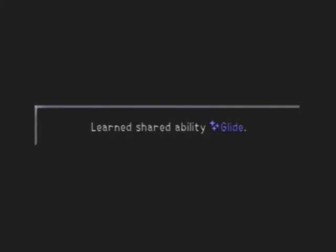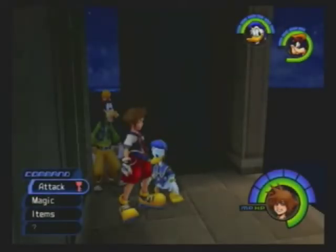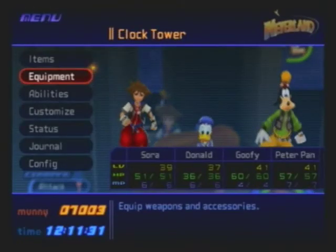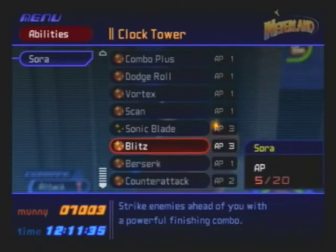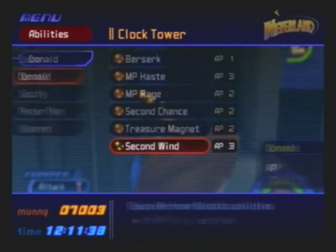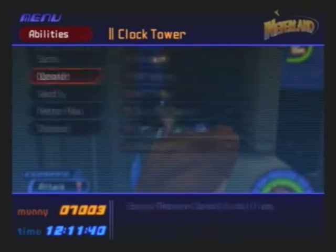We have a new Keyblade as well, and a new ability. I'm going to explain all these one after the other. First off, Tinkerbell — a very useful summon. She heals your entire party — or maybe just Sora — periodically over time. But anyway, she's a good summon to have. Some people actually think she's very strategic, and they're probably right.